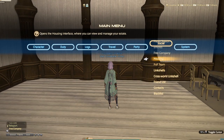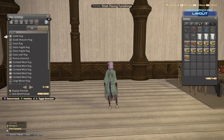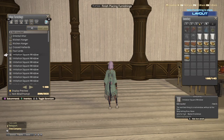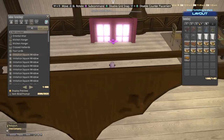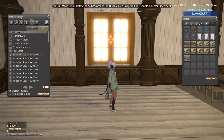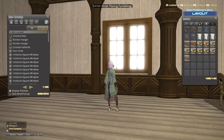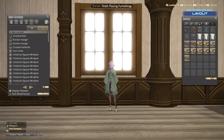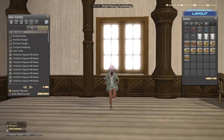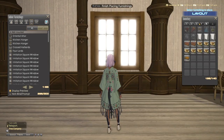Without further ado, we're just gonna go into the housing menu and we're gonna pull out this imitation square window. Now an important thing to keep in mind is that for this particular furnishing combo, this is gonna eat a lot of slots, so I do not recommend doing this on every single window you have in your house because otherwise you won't have enough room to place anything else.